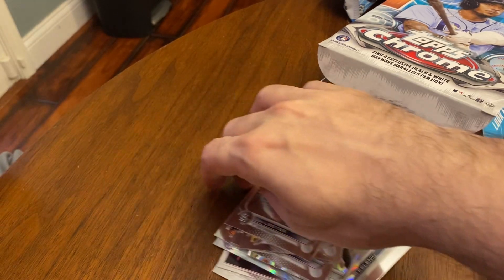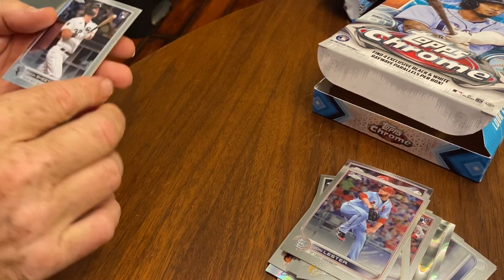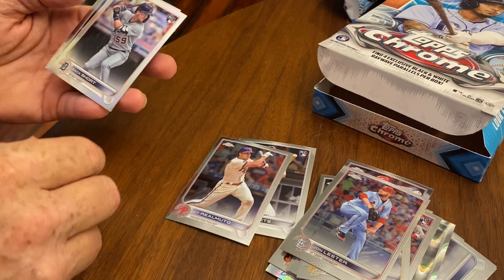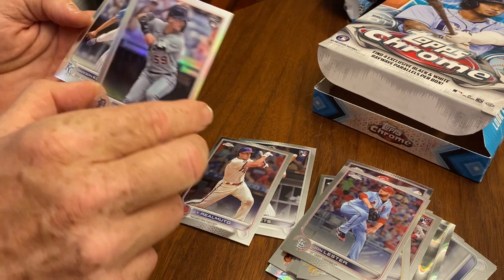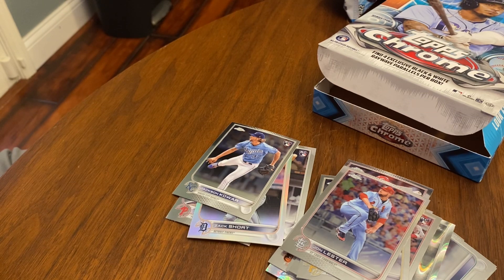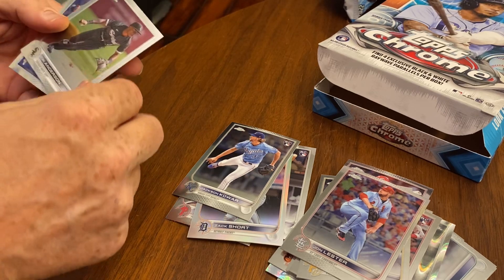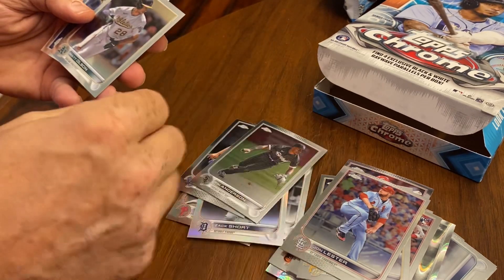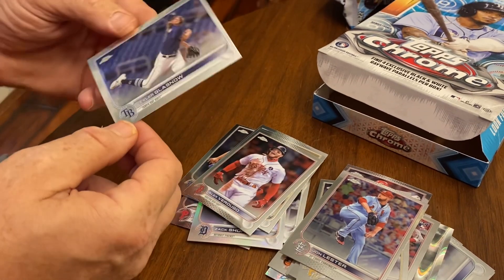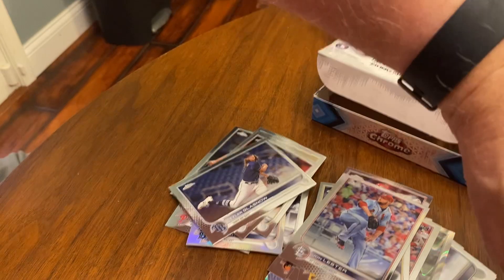Next pack. We've got an insert coming up. Five cards. Zach Short — he's a rookie, I don't know if he does any good. Let's get an Ohtani and a Trout and start rolling here. Tim Anderson. Olsen. Nope. Tyler Glasgow. He's a good Tampa Bay-based player. I like that.